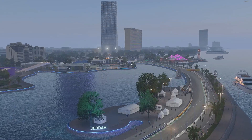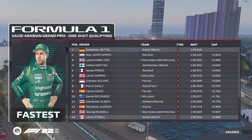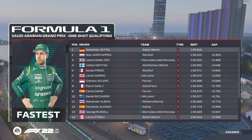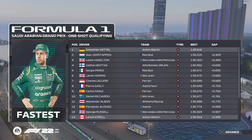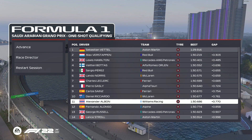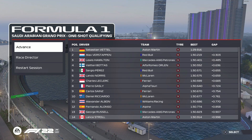Drive the best lap you can, then adjust the AI so you end up 10th or 11th — right in the mix. I've done a 1:29.9. Looking at P10 and P11, they're about seven and a half tenths away. You can basically say one tenth of a second equals one AI point — it's pretty accurate. It tends to be slightly more than a tenth, so if it's seven and a half tenths just round down and call it seven points.